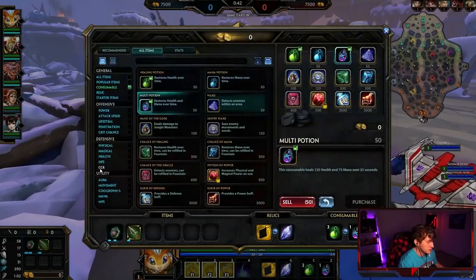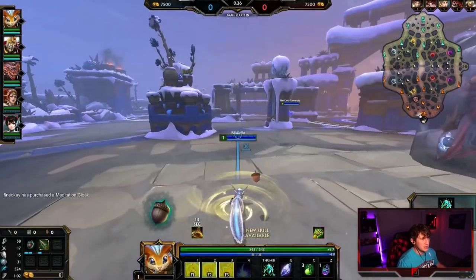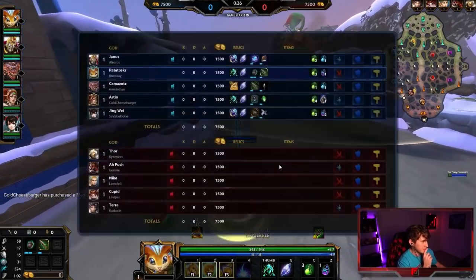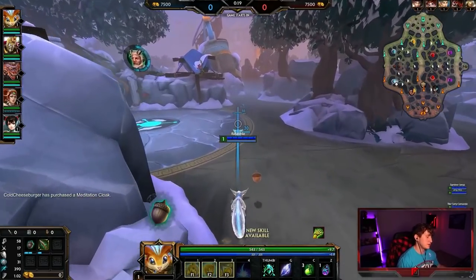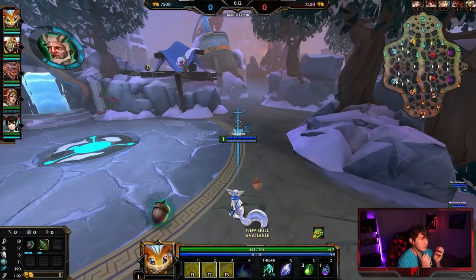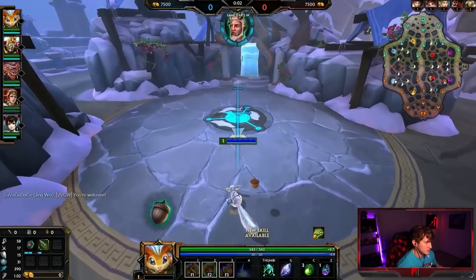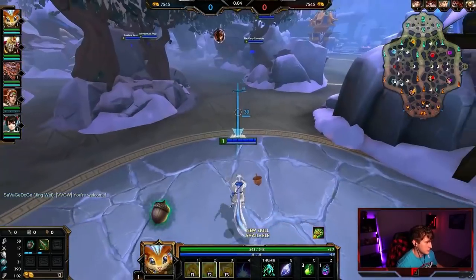They do have an AoPosh this game, and his kit has a lot of anti-heal built into it. Meditation again. They have a decent amount of healing on their team as well just from their characters' kits — Terra Cupid. So we're crossing our fingers hoping we'll get to that mid to late game to really experience it.